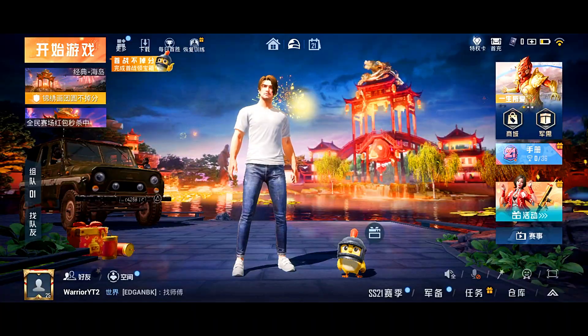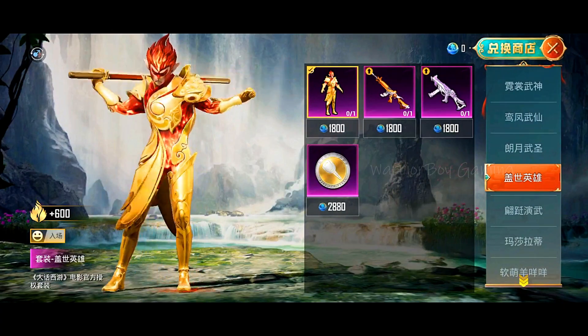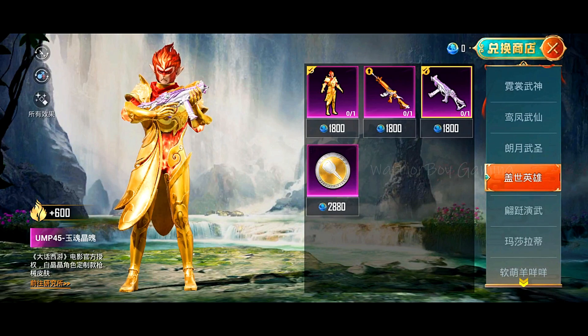If you can purchase the Monkey King's set up, let's see the emote — it's totally free. It's a legendary item. The M416 is an upgradeable screen.